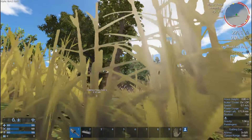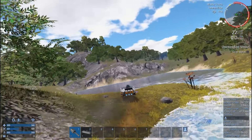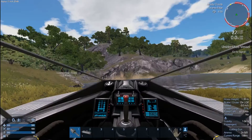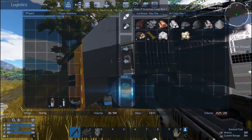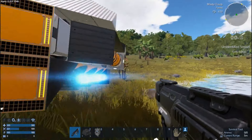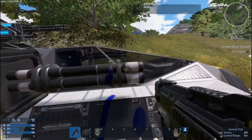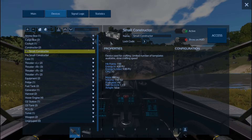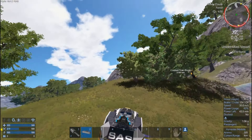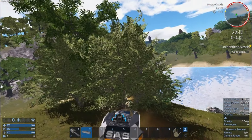Welcome back to Empyrion Galactic Survival. In the last episode we got ourselves the hover vessel made by Excalibur. Today we're going to go to the MS Titan. I need ammunition though, and I need to make sure the ammo is stocked. I don't have armor yet either, so let's remedy that and make a set of armor. We got armor going, we got bullets going.